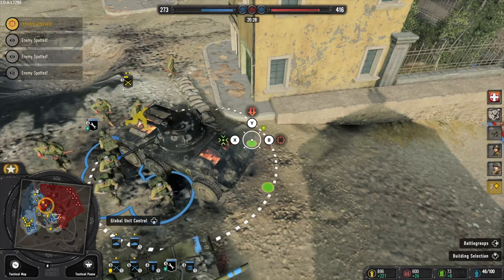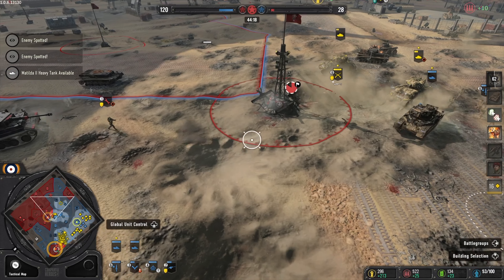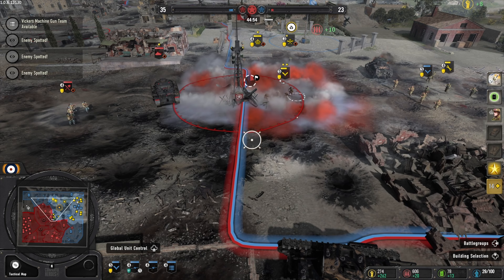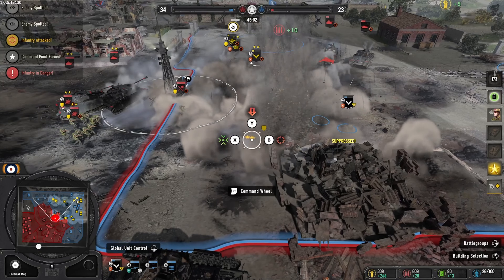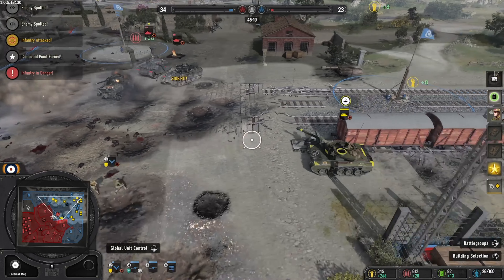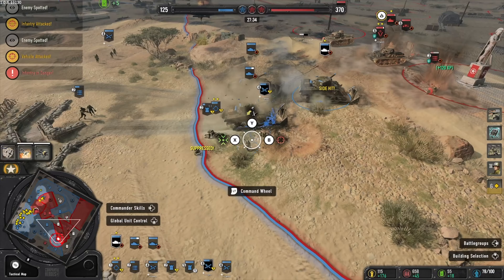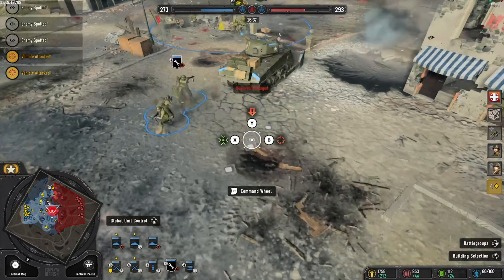Company of Heroes 3 truly shines in its destructible terrain and combat animations. Seeing anti-tank rounds ricochet off a heavily armored tank, artillery shells fly through the sky, or troops duck and dive behind cover makes the combat feel detailed and engaging. What sets it apart is seeing the impact these battles have on the map: buildings crumble, artillery shells create craters, and tank wreckage forces you to constantly adapt. This destruction also allows for more player choice — instead of a head-on assault, you might use an artillery strike to destroy defenses before going in, or lead with a heavily armored tank while keeping infantry behind as mobile cover. It's these little battlefield moments that make the game feel so unique.